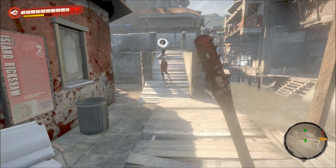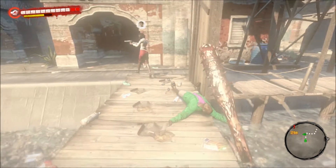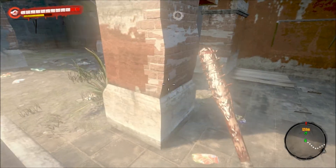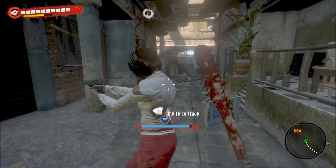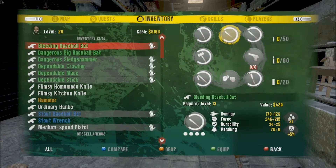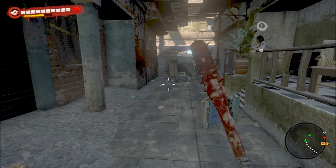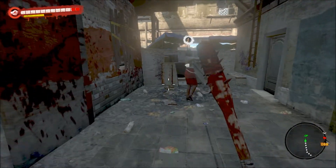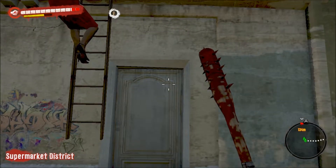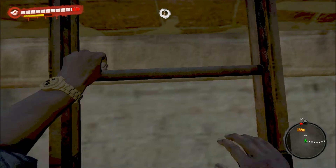Hey guys, welcome back to Dead Island with me James, Link and Trasgoth. In the last episode we got the asthma pump back to the girl, we found a picture of Jack's daughter, I got shot, Mark died, and then I busted a badass headshot on camera. I didn't notice it. I was too busy flailing around like a little bitch. Yeah, sounds about right.